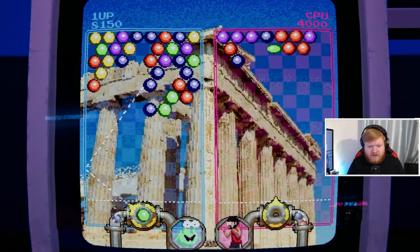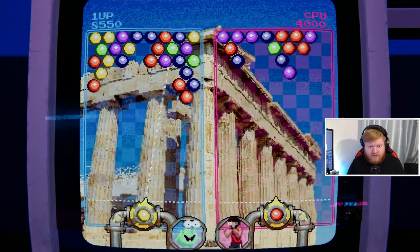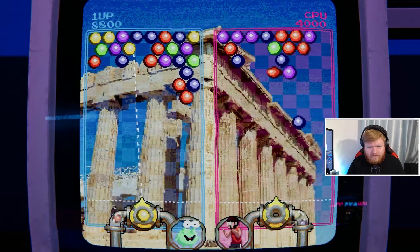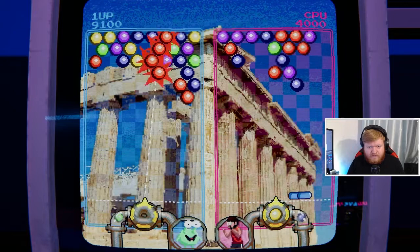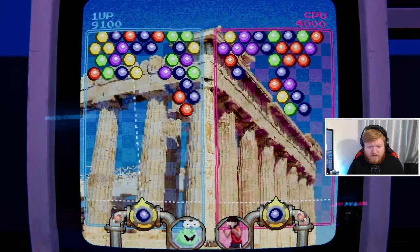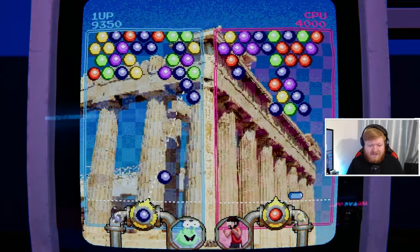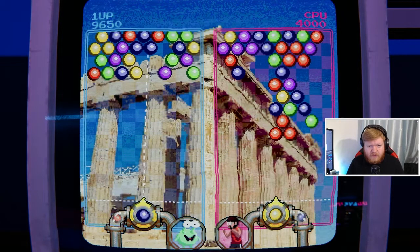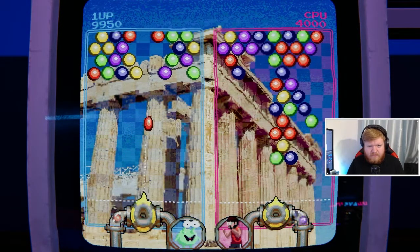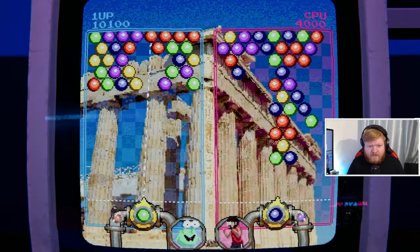I keep forgetting that if you bounce it, you've got to aim it just ever so slightly off on purpose. I'm going to work through these big clumps, and then I should be able to get loads to fall at the same time, hopefully.